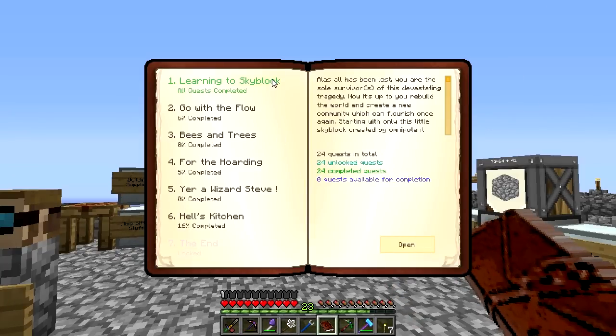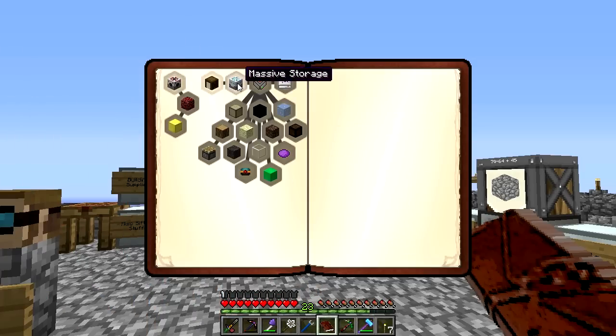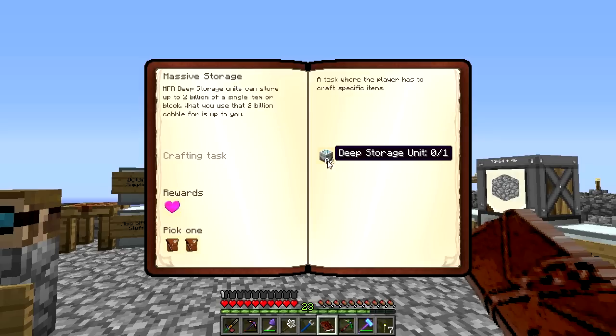We are done with our first chapter! I kind of feel like that was the hardest one and all the rest will be easy. I think so too. So what are we going to do next? I think we should start on For the Hoarding — unless you want to do some wizarding, or bees. We could probably split off.